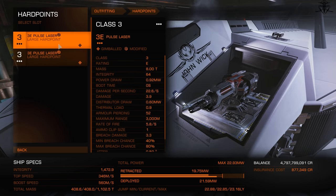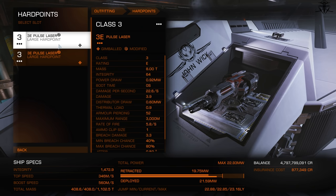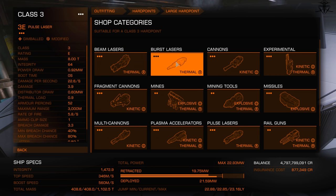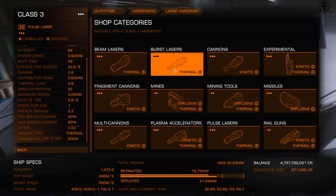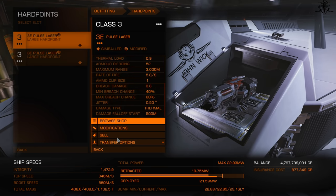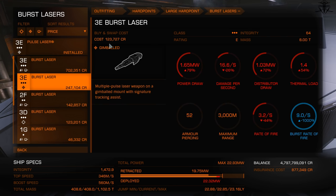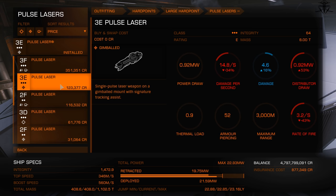About weapons: if you're doing PvE gameplay, your choice is simple — all weapons should be lasers and only lasers. Not a single weapon is good enough to warrant swapping to ammo-based weapons, which will run out. Lazers keep on going. Gimbaled versions are plenty good enough — don't put turreted weapons on anything smaller than large ships. Learn to fight and move.